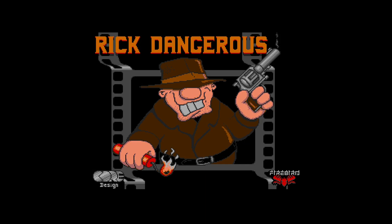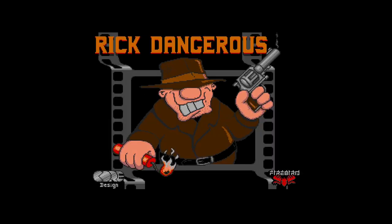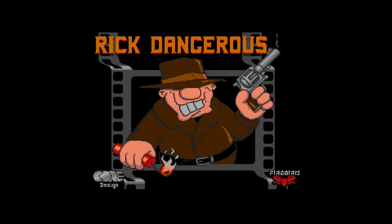Hey there everyone and welcome to another video from the Retro Game Planet. We're going to be going all the way back to 1989 for the brilliant Rick Dangerous on the Commodore Amiga, which was developed by Core Design and published by Firebird Software. What an absolutely brilliant iconic game this is. Let's get in there and give this one a play.